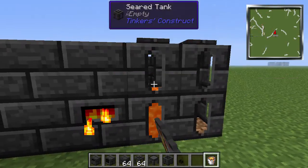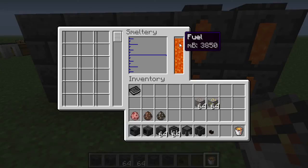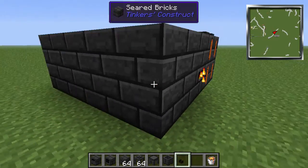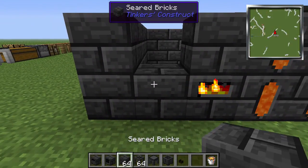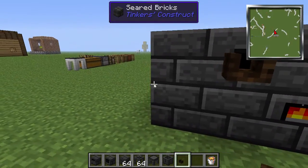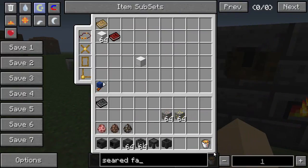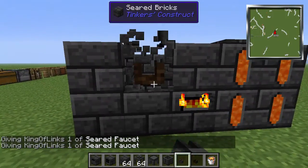Fill the tanks with lava. As you can see, our fuel is filling up. Now you can technically start putting stuff in. I'm going to put a smeltery drain here. I got the wrong type of faucet — that's like a burnt faucet, it does the same thing but it's not the one you actually craft. The seared faucet is this one.